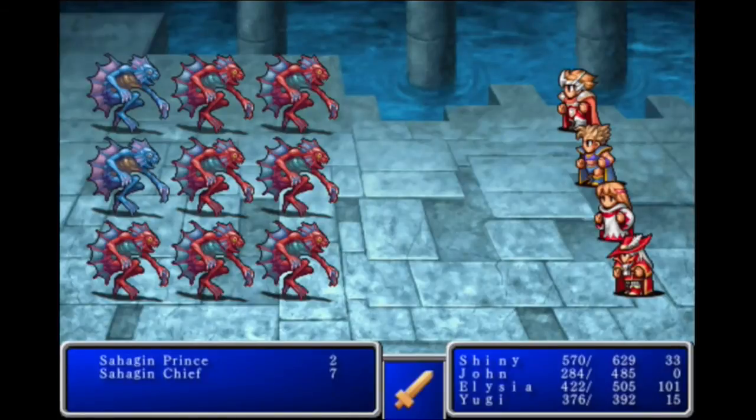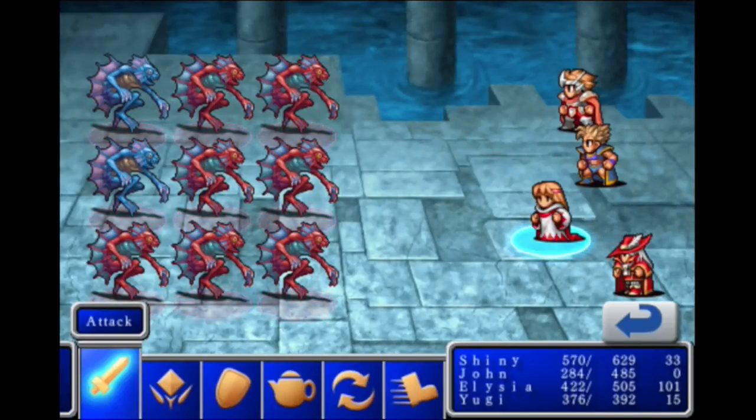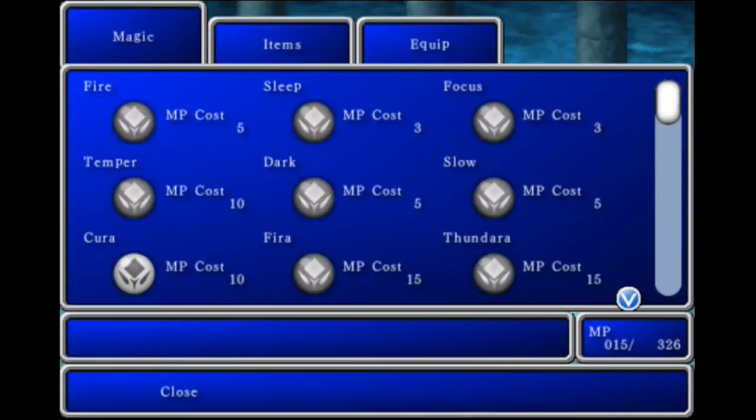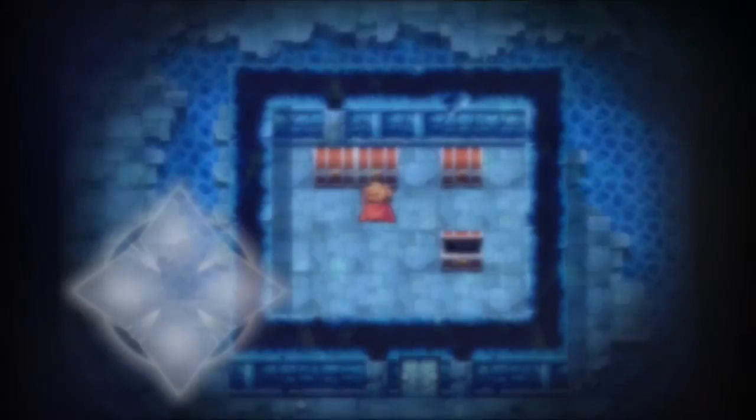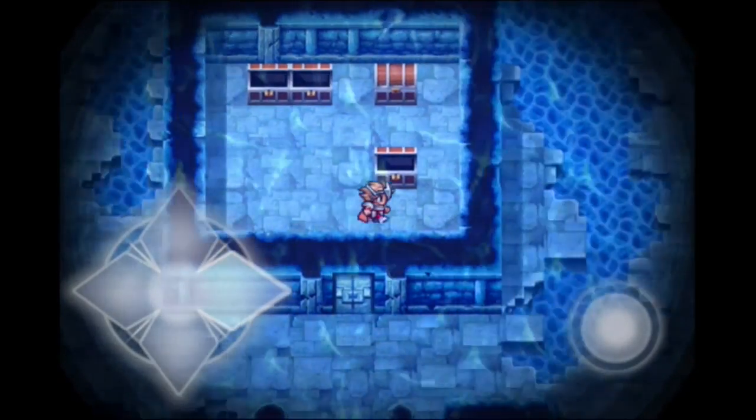There's a fixed encounter right in the middle — or maybe on this one. Is this a fixed encounter? No, it's not a fixed encounter. We took care of that. 9,900 gil and a Ribbon — another one, nice.